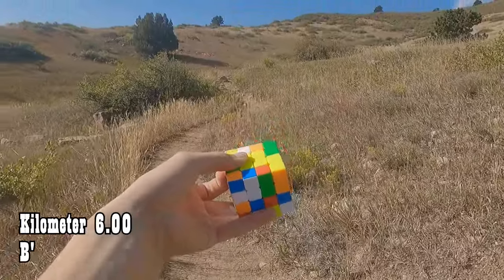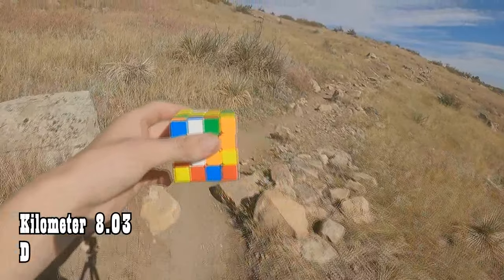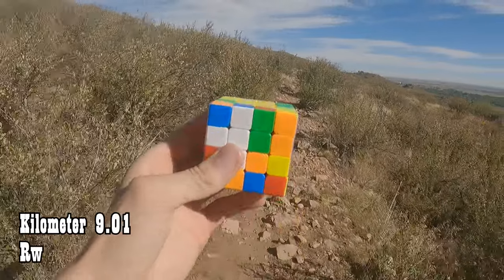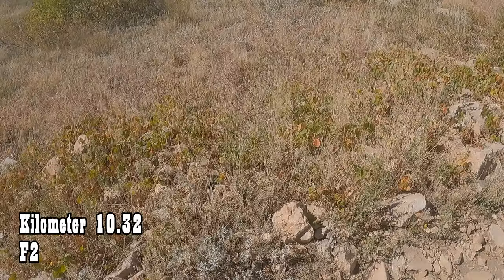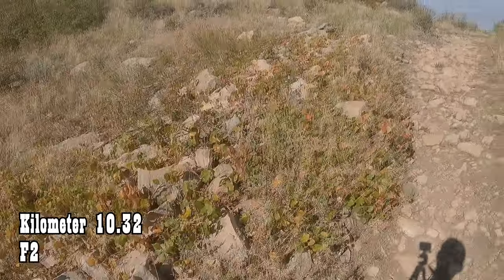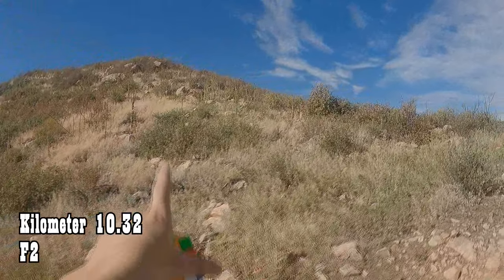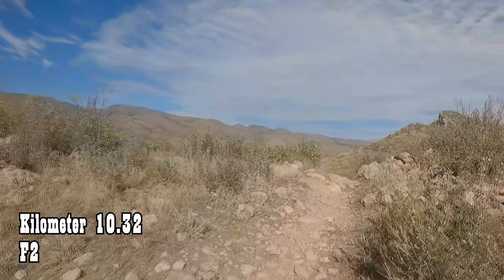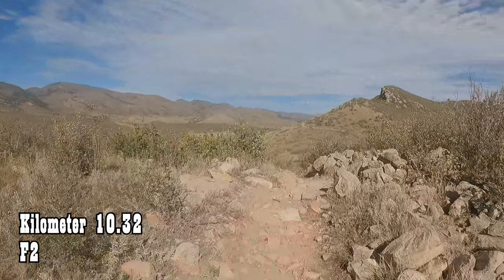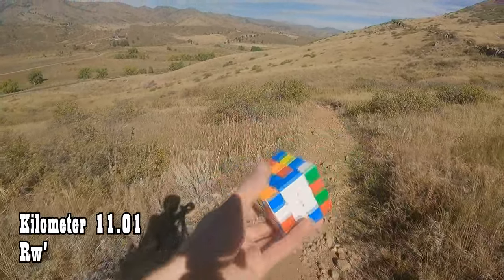6 kilometers: B prime. 7 kilometers: DW2. 8 kilometers: D. 9 kilometers: RW. 10 kilometers: F2. I better be careful where I step because there's a lot of poison ivy up here. That is the place where I solved the 7x7 and the 11x11 under the sunset. 11 kilometers: RW prime, and the first two centers are complete.